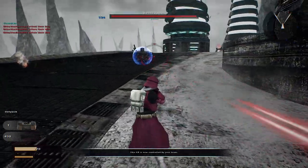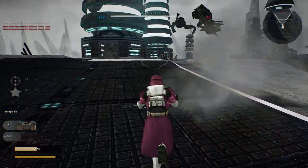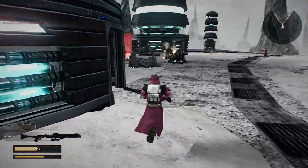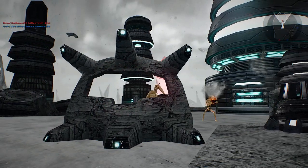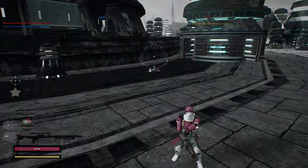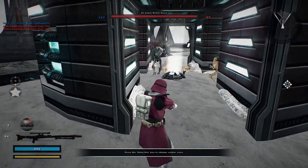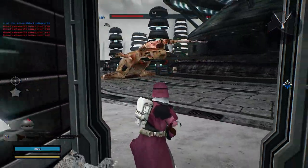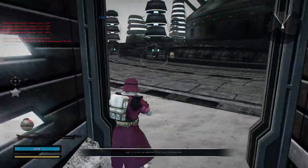Oh shoot. Got him. It's not what I wanted, but we've lost control of a command post. I actually managed to get rid of him. I got the U-9M commando droid.